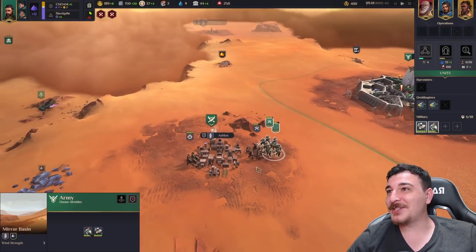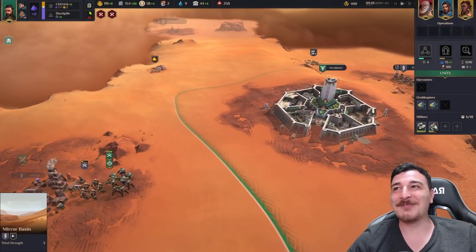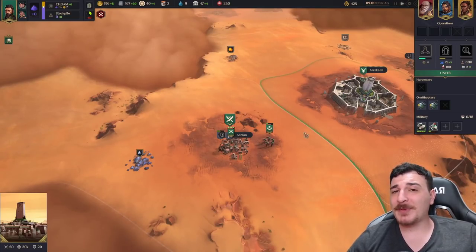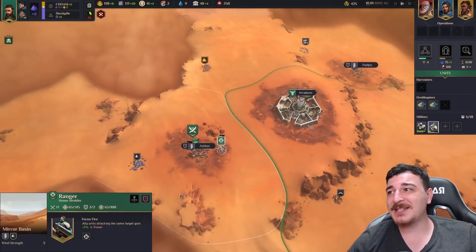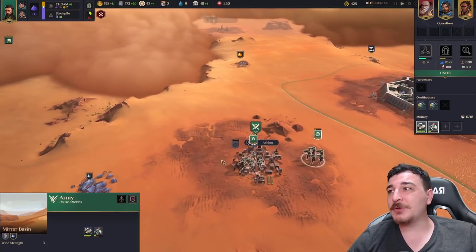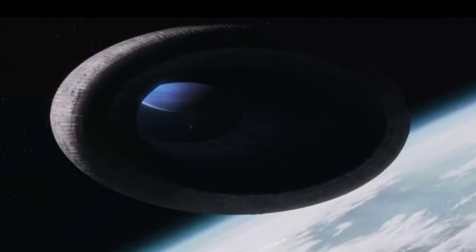Arakeen is actually shooting down into the siege here — I like to get a little bit of help from Arakeen when possible. It's really important to remember that they do not use artificial intelligence in the Dune universe, because that is the reason why spice is such an important commodity. Spice is actually used to augment humans and create the people who can actually drive the big spaceships from one place to another in space.